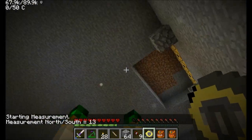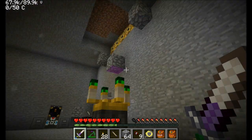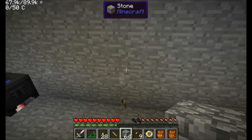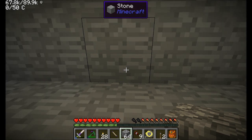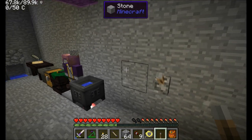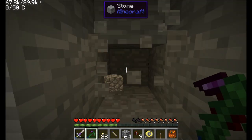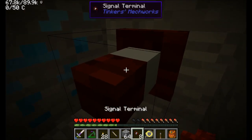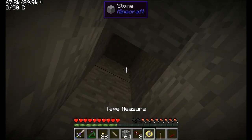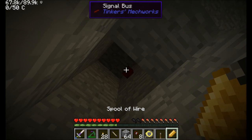I'll probably have them across the ceiling right like that. Because I can camouflage them as smooth stone, it shouldn't be a big deal. I'm going to have my button be right here, and put the lever on the wall. We'll have one of these signal terminals here, and put the signal bus up here. Hopefully that'll reach all across there. If not, I might have to rearrange. Spool of wire to the signal bus, then I need to get all these ones in the back connected.